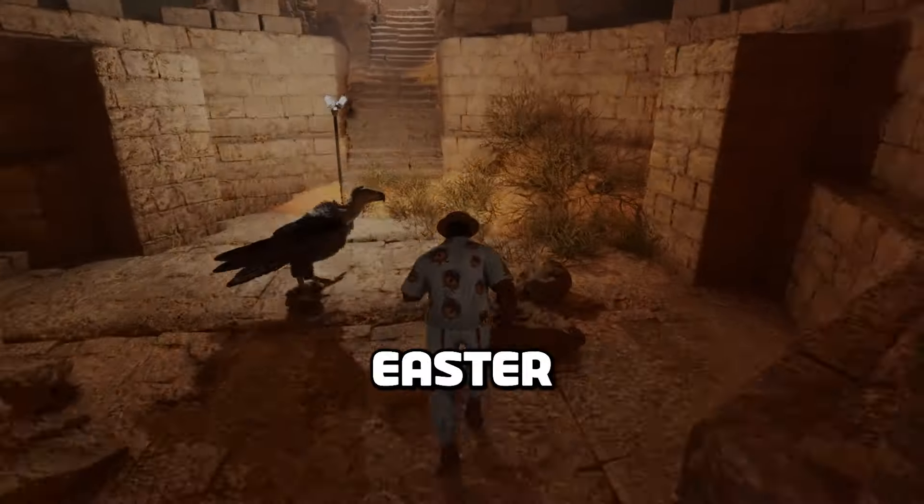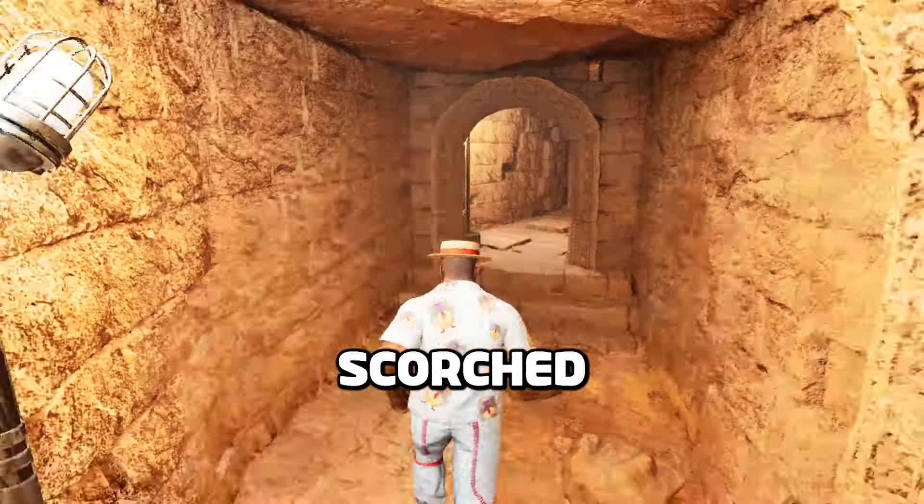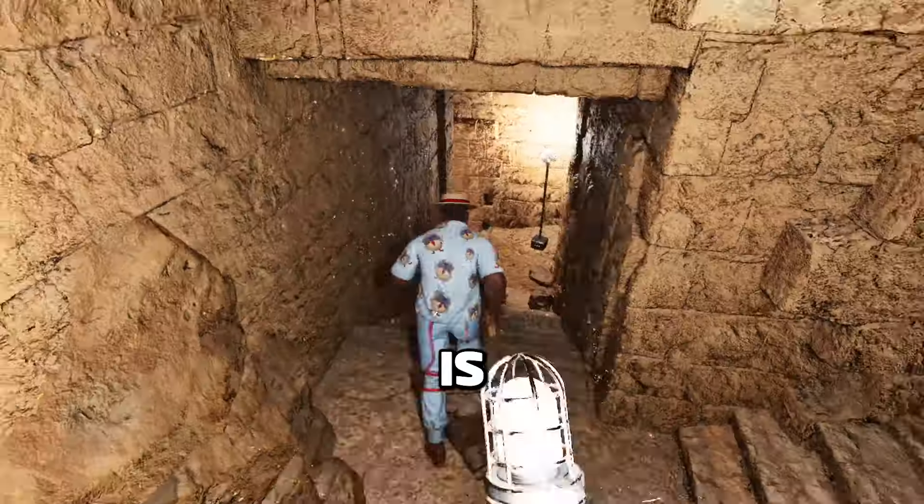Did you know there's an Arc 2 easter egg in a hidden cave on Scorched Earth? Well there is, so let's take a look.